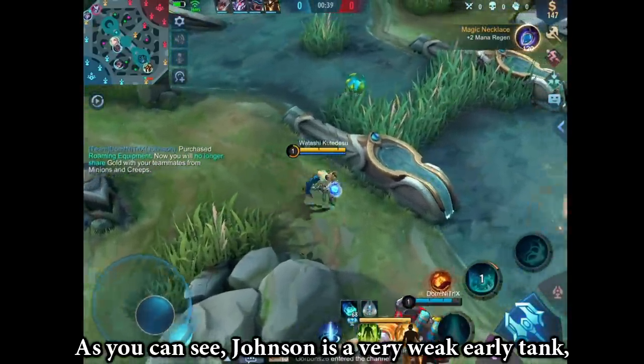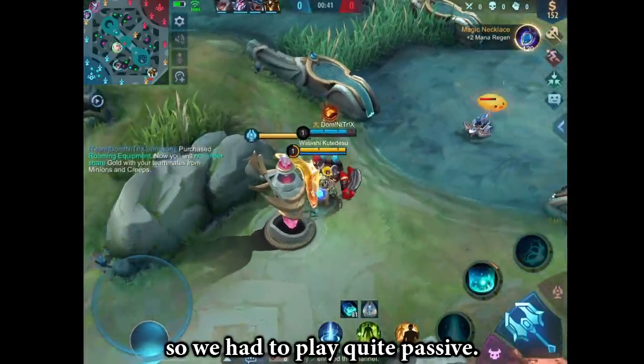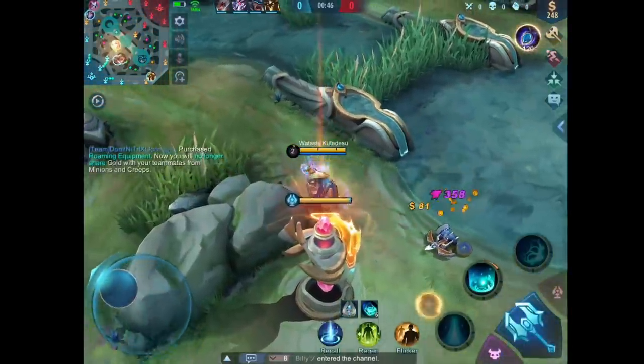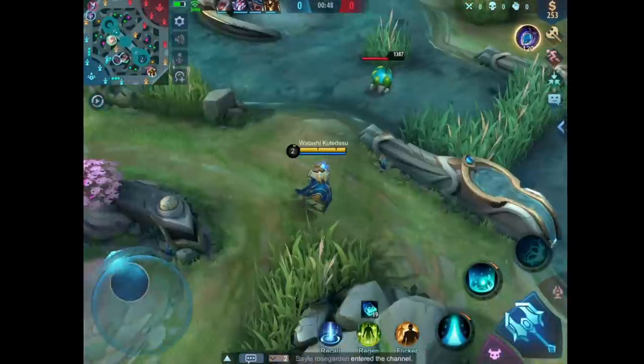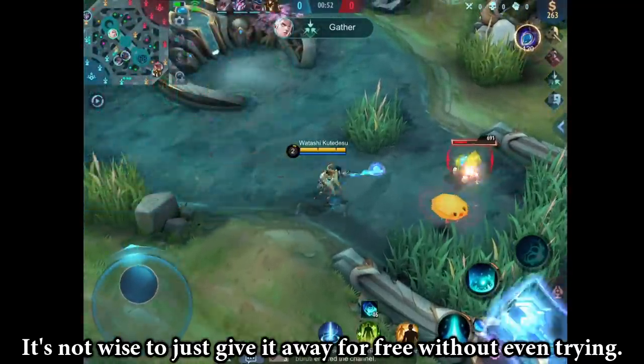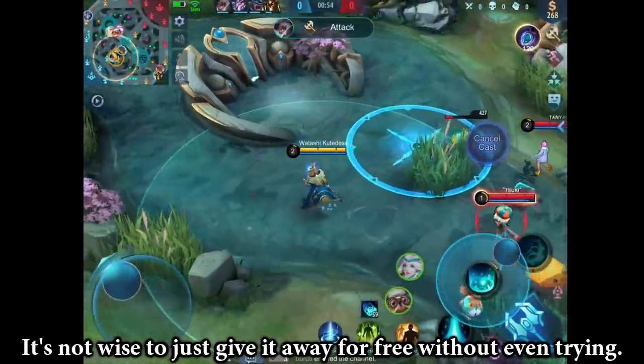As you can see, Johnson is a very weak early tank, so we have to play it quite passive. I was hoping Johnson would help me contest the wallkick grass — it's not wise to just give it away for free without even trying.